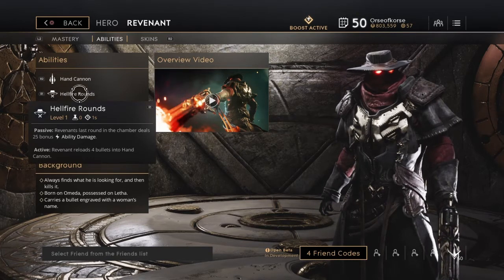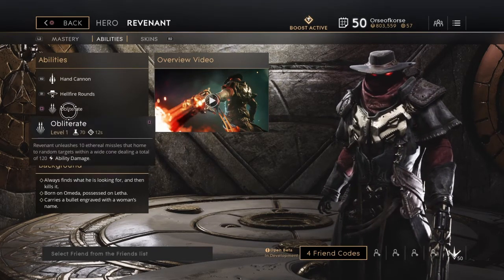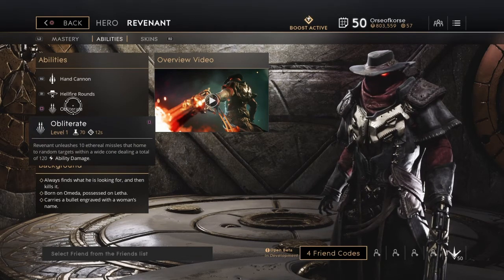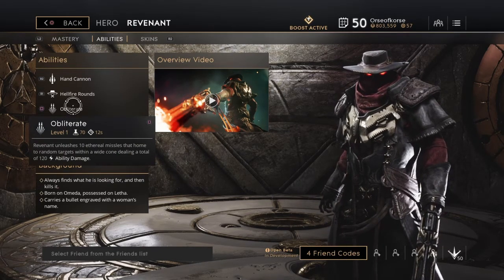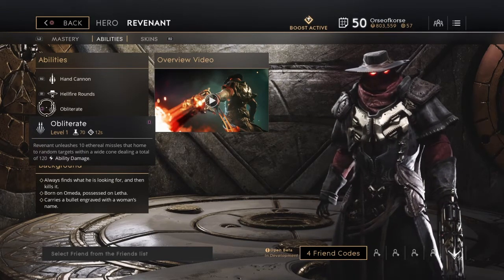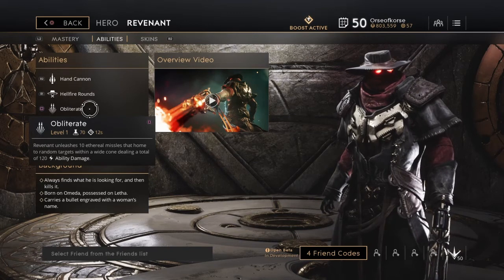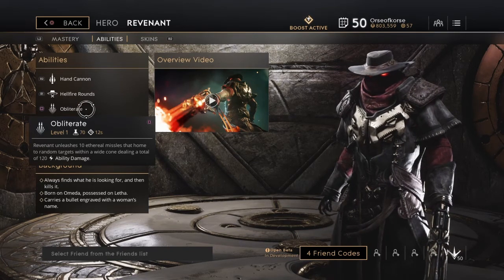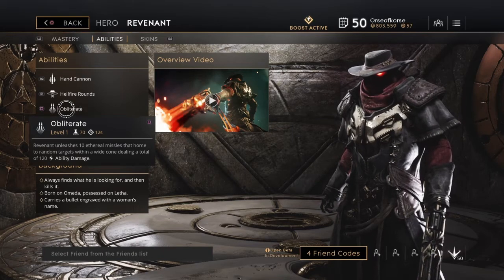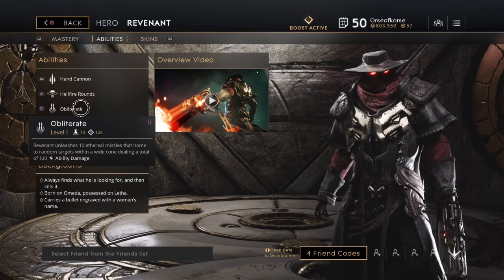Obliterate: Revenant unleashes 10 ethereal missiles that home to random targets within a wide cone, dealing a total of 120 ability damage. I like this move — it doesn't benefit from crit but it is a heavy hitting attack. You can hit somebody with two shots and Obliterate and they'll probably be done, especially with the crit build where you're critting for around 460 on heroes.